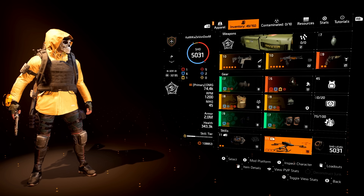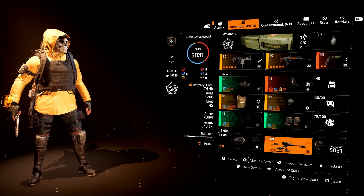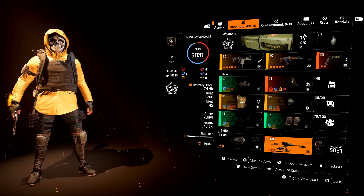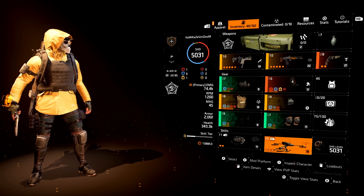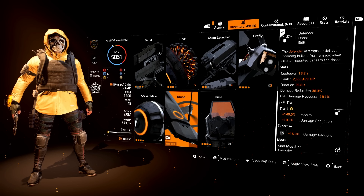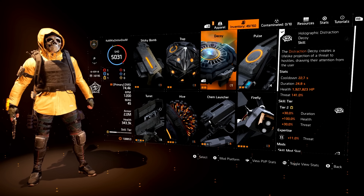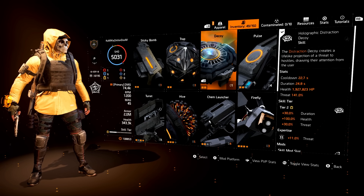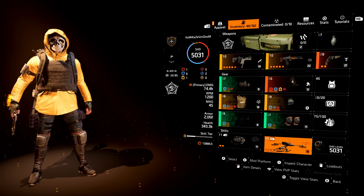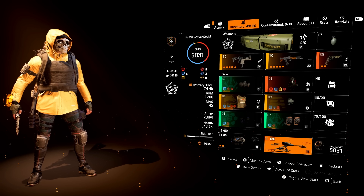Looking at the skills, you can use whatever you want. For me personally I'm a run-and-gun player, so I use the Defender Drone, which helps mitigate incoming damage, and the Decoy — I put that down so the NPCs have something to aggro against while I'm running around. Both are tier 2 because of my specialization giving me plus 1 skill tier, and also because I get a skill tier from the Ninja Bike Messenger Bag.